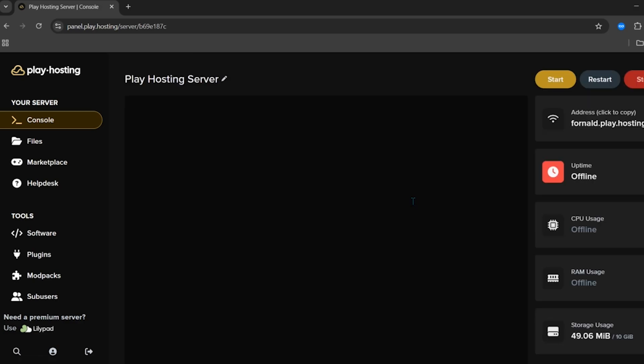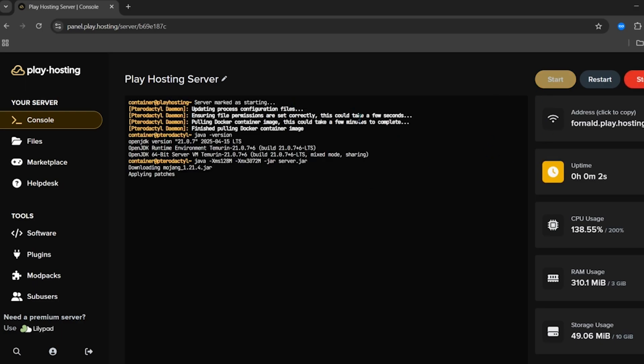The server is now all done. Click on 'Console' — this is going to be the main console of your server. From here you can control all the settings of your server. To start the server, just click on the start button on the top right corner.